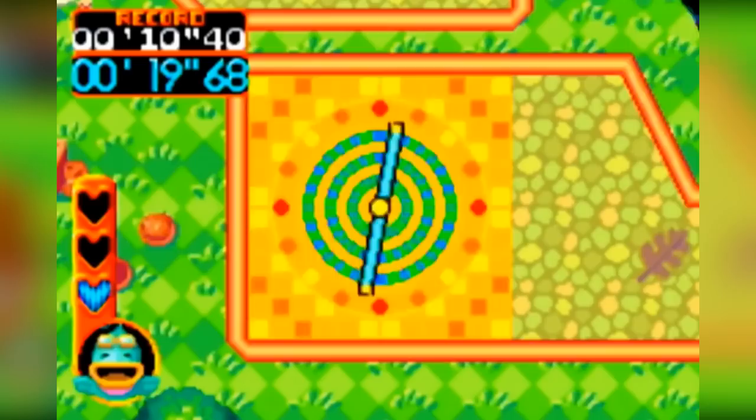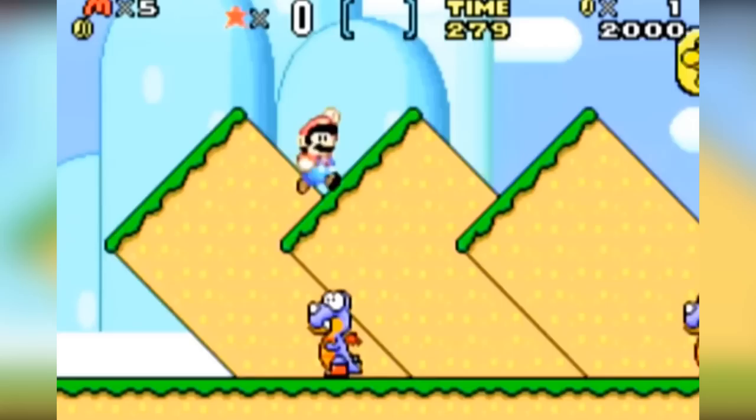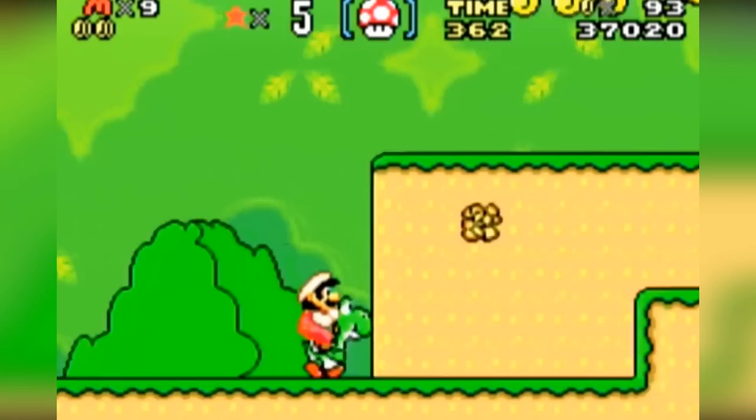Mario Advance 2 is a port of Super Mario World, my personal favourite 2D side-scrolling Mario game of all time. The GBA version of this game is as great as ever. However, I was slightly disappointed with this game's lack of new features in comparison to that of what we got with the first Mario Advance port. If you stick the name Advance in a game's title, you kind of expect an advanced experience really.